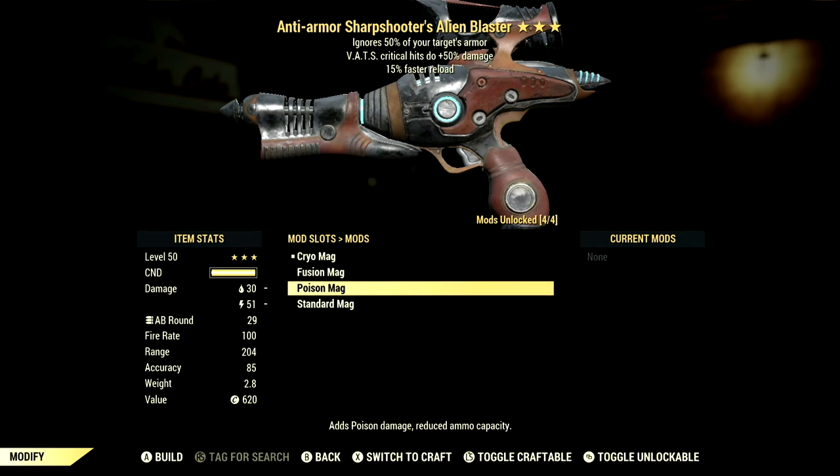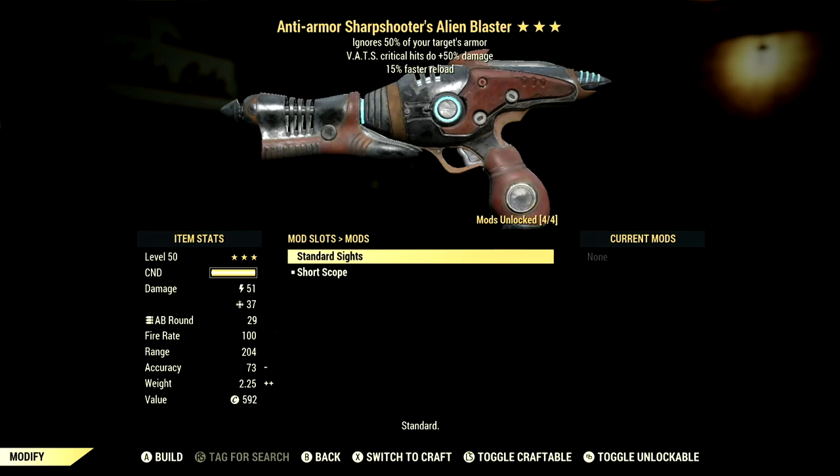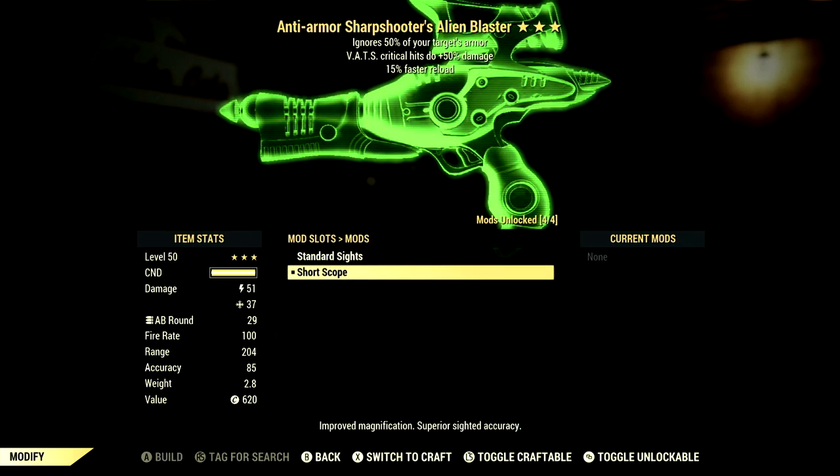We have the poison mag which adds poison damage and reduced ammo capacity, and of course the standard mag which uses standard alien blaster rounds. In the scope we went from the standard sights to the short scope which gives improved magnification and superior sighted accuracy.